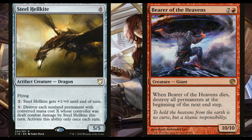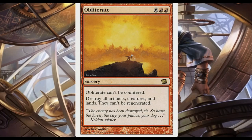Moving on to board wipe effects: Steel Hellkite is really cool because he can destroy each non-land permanent with converted mana cost X or less whose controller was dealt combat damage by Steel Hellkite that turn — essentially wiping out a board. Bearer of the Heavens is an eight-mana 10/10 big body, but if he dies everything goes with him — your opponents' stuff, your stuff, all the lands too. Luckily as Jhoira players we tend to recover a lot faster than everyone else. We're also throwing in Obliterate because we're pretty much masochists — it can't be countered, destroys all artifacts, creatures, and lands, and they cannot be regenerated. A raw board wipe that will make your opponents very upset.